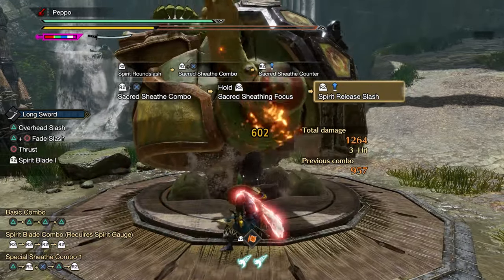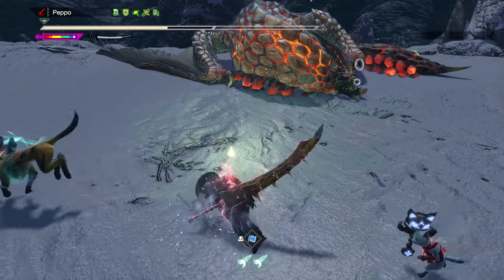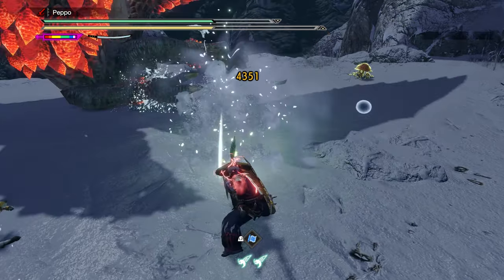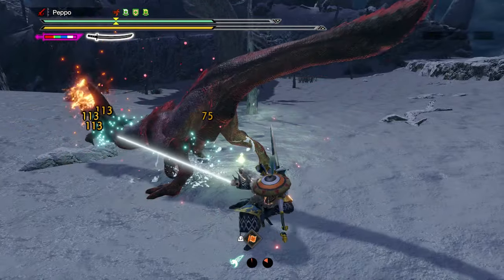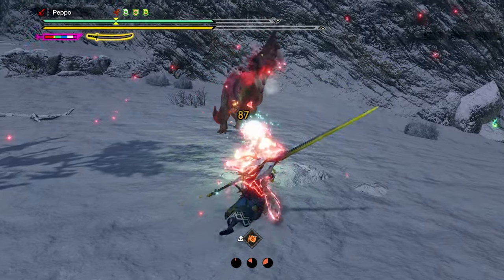The more spirit gauge levels consumed, the stronger the attack will be. This attack is the strongest one of Longsword, but it also requires the most time to prepare and perform. It's worth noting that the Sacred Sheath combo works extremely well with Sakura Slash, as it allows you to connect more Sakura Slashes in a row in a very short amount of time.